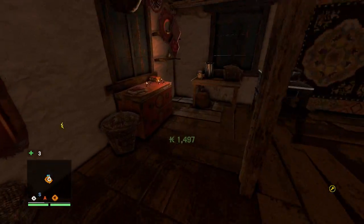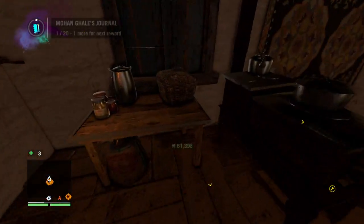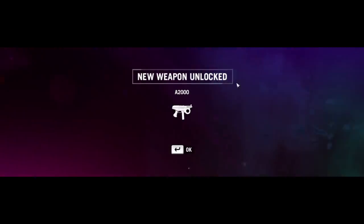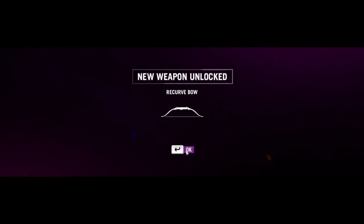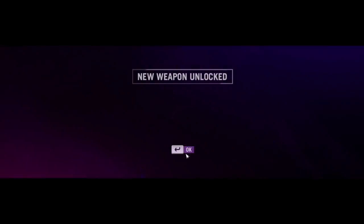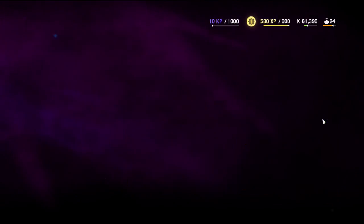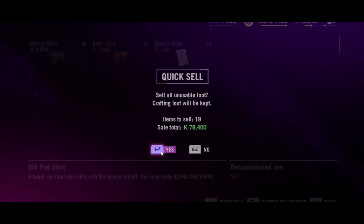It looks like there's a collectible in here, and I will collect it. Let's go ahead and sell this bad boy. As we unlock weapons - oh yeah, that's the SVD, never already. Oh my god, why do I have so many things unlocking? Let's sell it all - I can just do that with quick sell, boom.